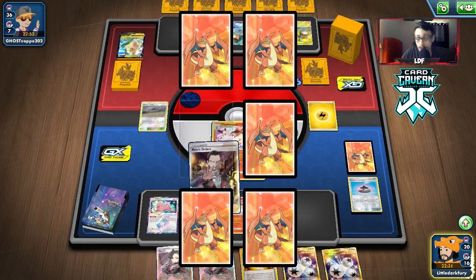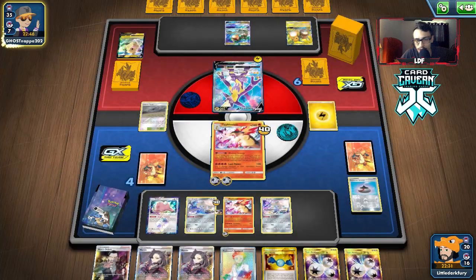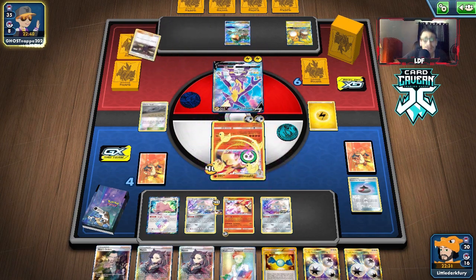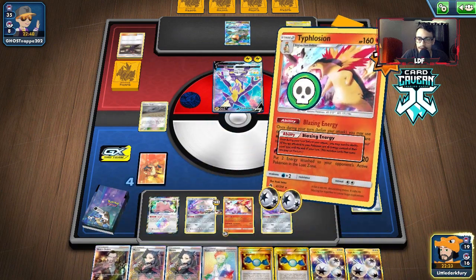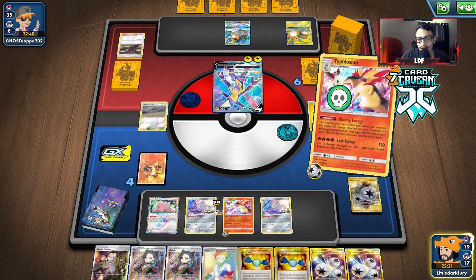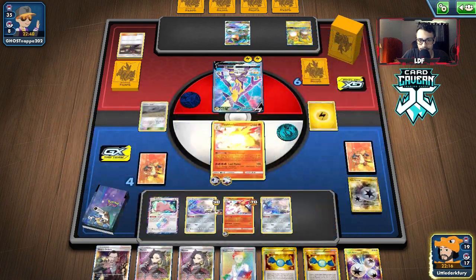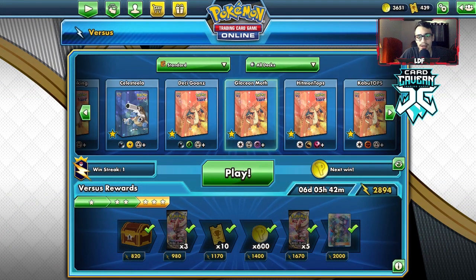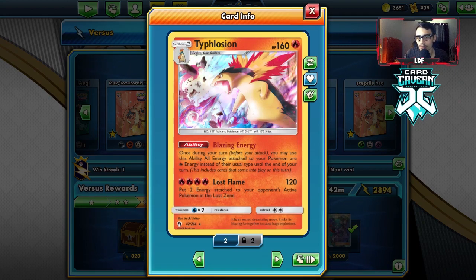We take two more prizes. We had a Boss prize - pretty good. We have a lot of supporters. We got a Colgate's Trap - that's fine, we're just going to retreat. We don't even know what we're playing against. It's whatever, the standard format is what it is. Blazing Energy - and they just concede. They're like, we're out of here. I'm going to wrap up the video here on the Typhlosion deck. We showed off everything it needed to do - pretty fun deck. I didn't get to play against Dragapult VMax, which is what I was really hoping for, just to show how you beat them by getting rid of their two energy.